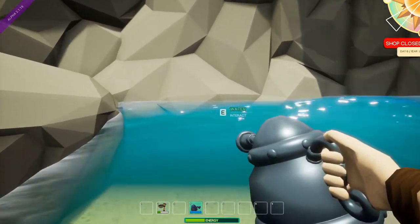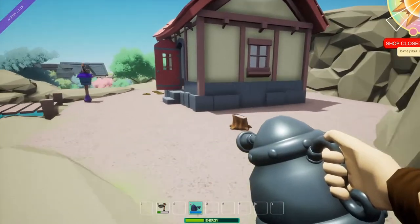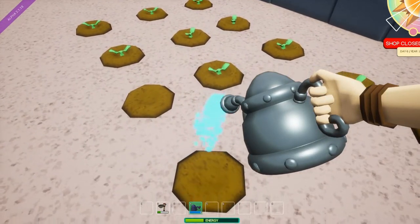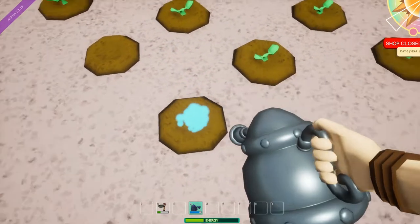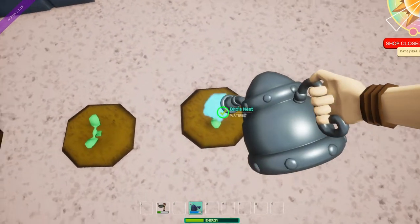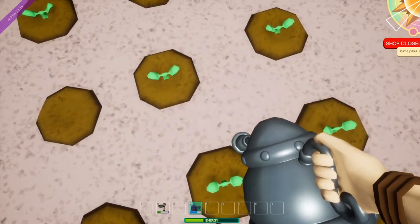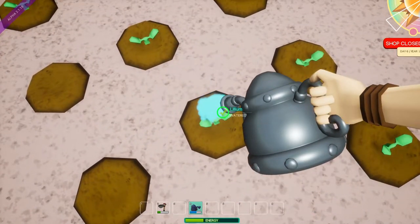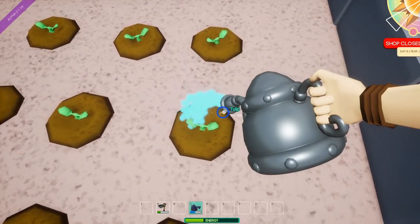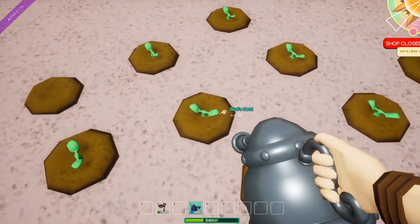Now let's talk gameplay. You start on a little island with a small house. When you walk out there's a little stand where you'll be selling things. Your main objectives are to garden, create potions, and sell what you've made in your store. You start with a stand, and from what I've seen, you can grow or upgrade it later in the game.